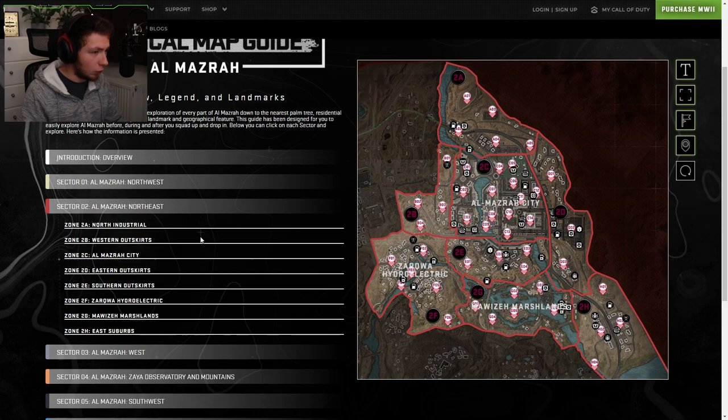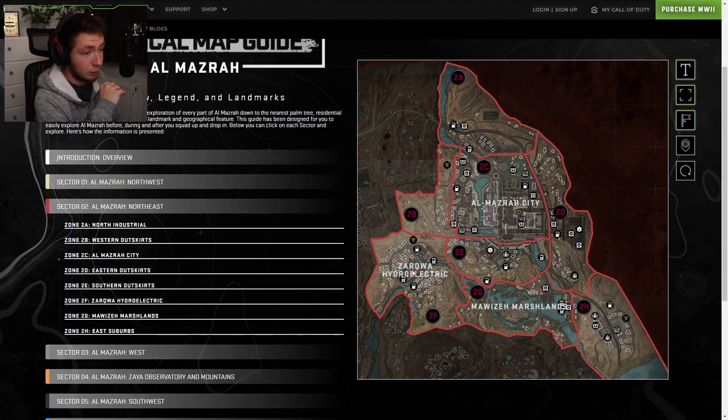Then we got Sector 2. So this is El Mastro City. We got hydroelectric over here and we got a bunch of icons. However, I really wish that they had the icons listed.